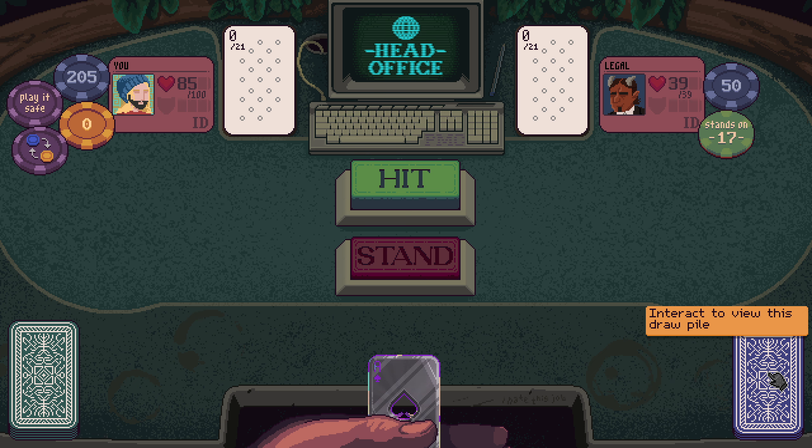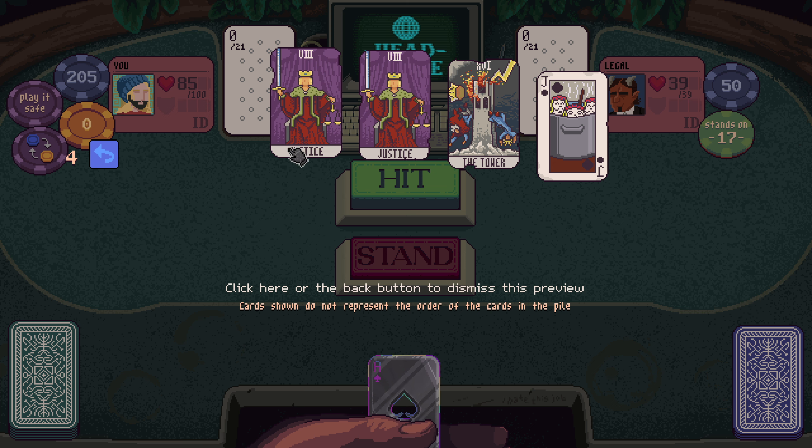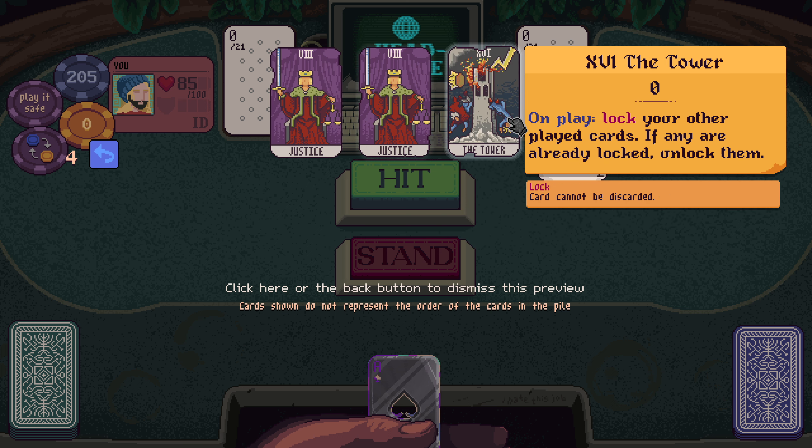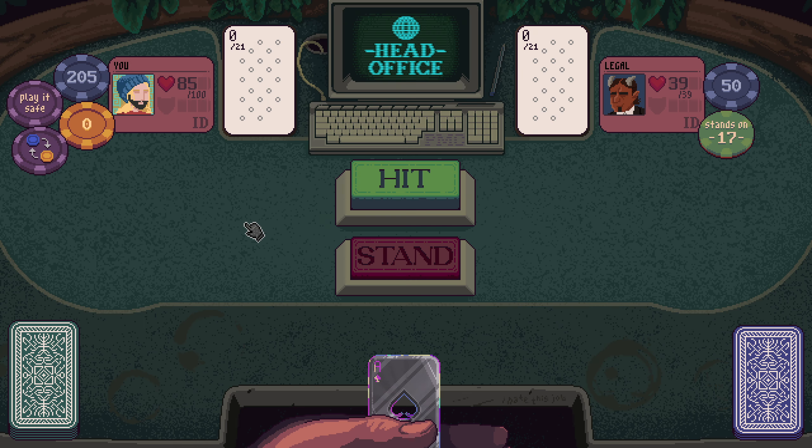What's that weird bassy voice in the background? Justice — replace all your jacks with Jackpot. Jackpot, the Tower.